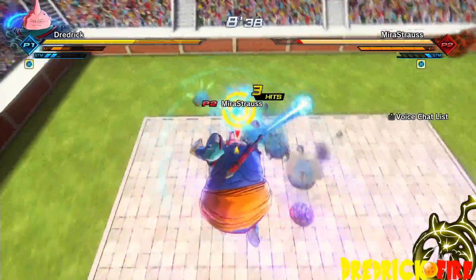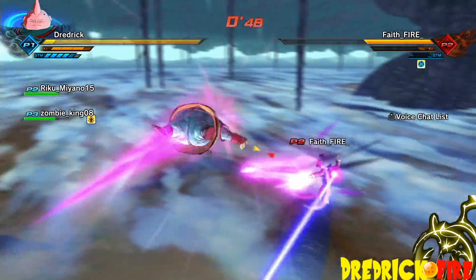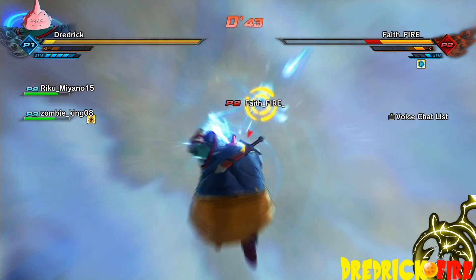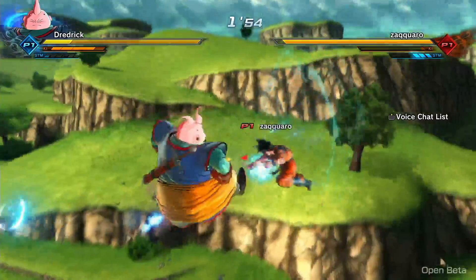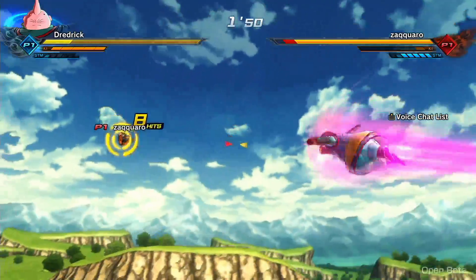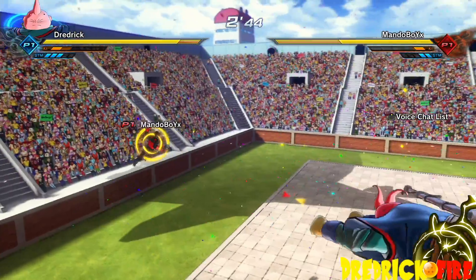The Full Square Combo can be very useful for setting up certain stamina breaks or to land other super ultimate skills, however it has a very large weakness right now. Depending on your connection to your opponent, very often the vanish in the combo doesn't work correctly, and you teleport to the wrong spot, only to watch your opponent fly safely away from you. Because of this, I generally avoid the Full Square Combo in favor of more reliable combo strings.